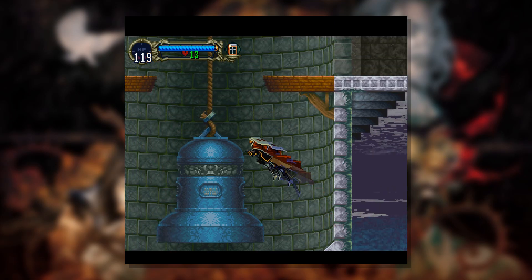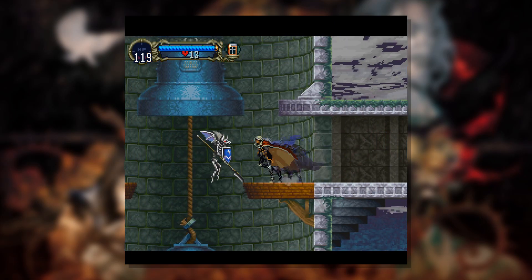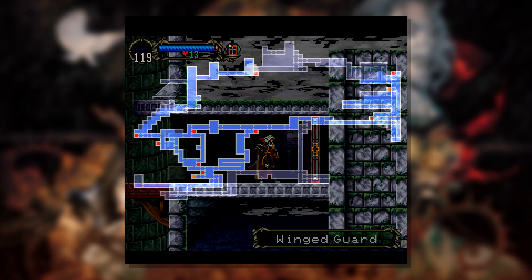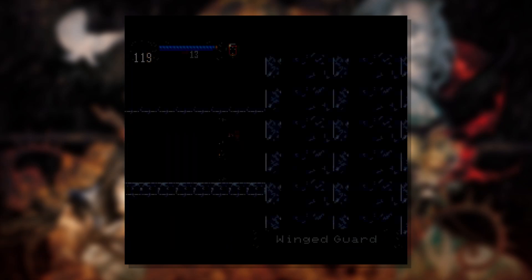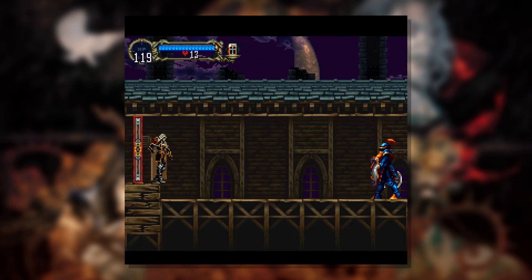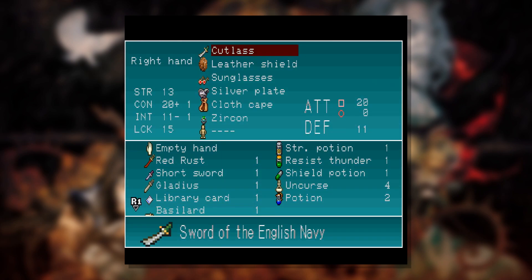I'm liking the sword. It's not nearly as fast as that knife we were using, but it is pretty quick, and for the power upgrade it is probably worth it. It's probably in my best interest to start using different weapons and not just becoming completely used to using one weapon alone, cause that's kind of a bad habit of mine where I'll find something I like and settle into it.